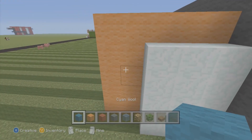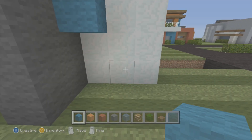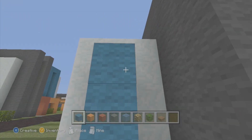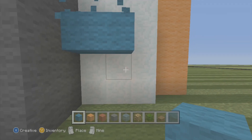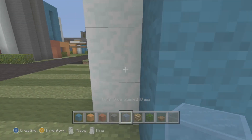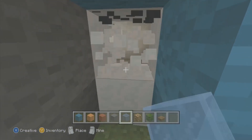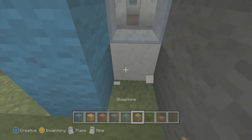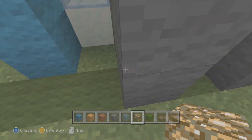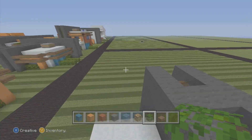We're going to come on to the side of the build and go ahead and outline it like this — three blocks high: one, two, three — then go in; we did that to both sides. We're going to punch right here and replace that with blue glass all the way around.